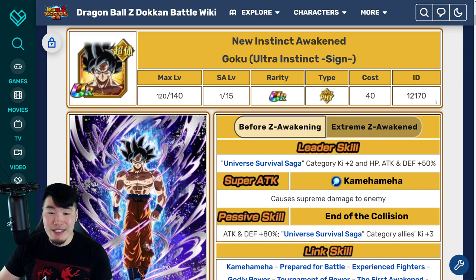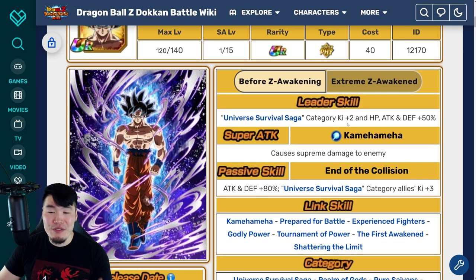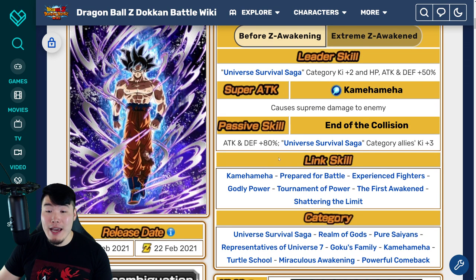And we're also going to talk about the Fizz UI Dokkan Awakening. Leader skill: Universe Survival Saga, Ki+2, HP, Attack and Defense plus 50%. Super attack causes supreme damage. Passive is Attack and Defense plus 80%, Universe Survival Saga category allies Ki+3. Not that impressive — it does get much, much better.